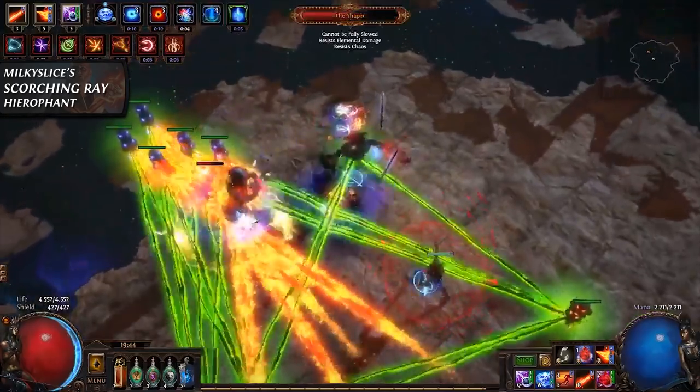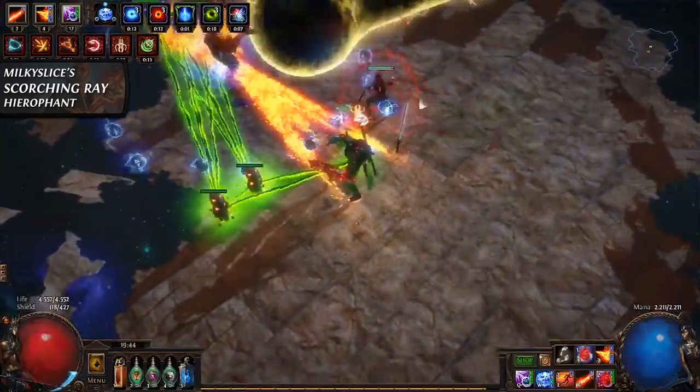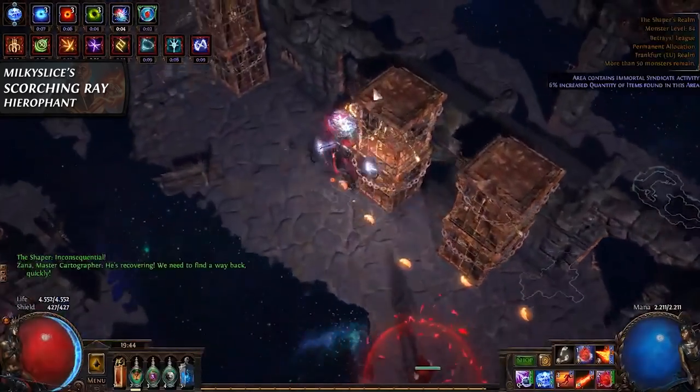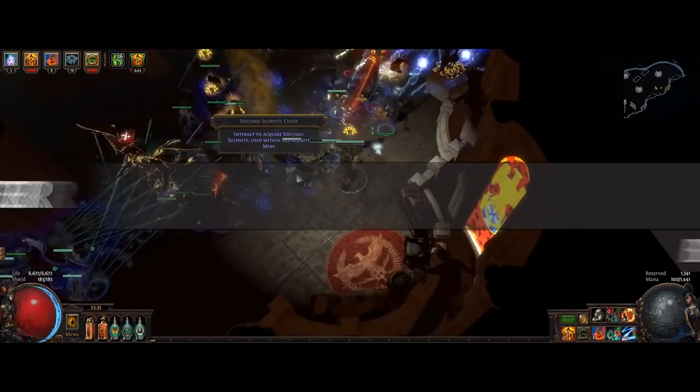The Hierophant will allow you to spawn an additional totem while also providing solid buffs to both totem damage, and grants Mind Over Matter for an extra 10% damage mitigation. If you are new and this sounds complicated, don't worry — Milky has you covered in the guide.